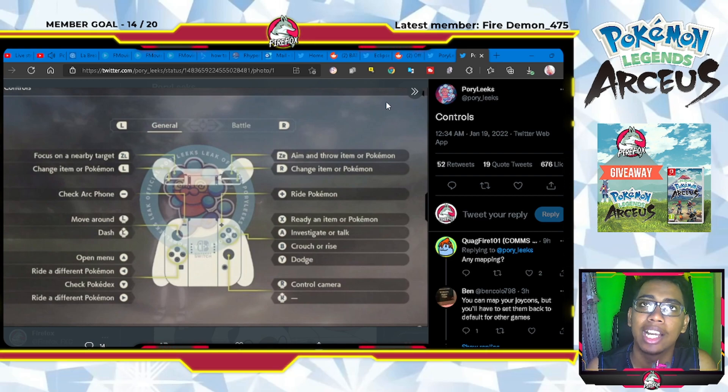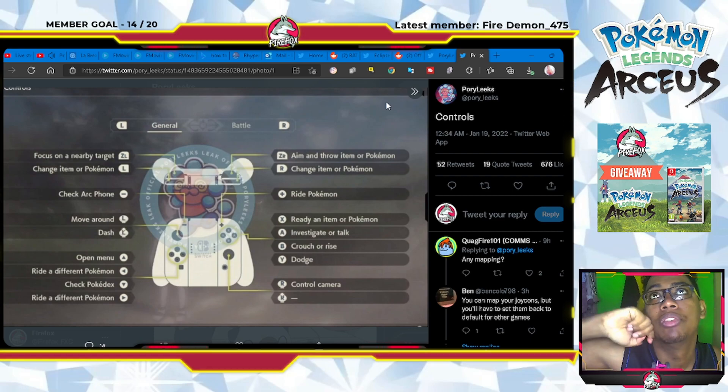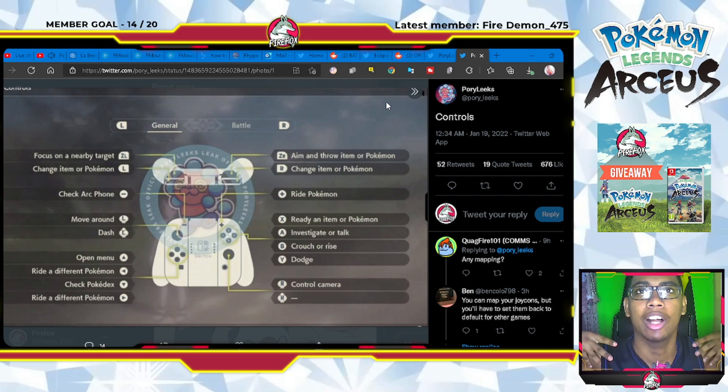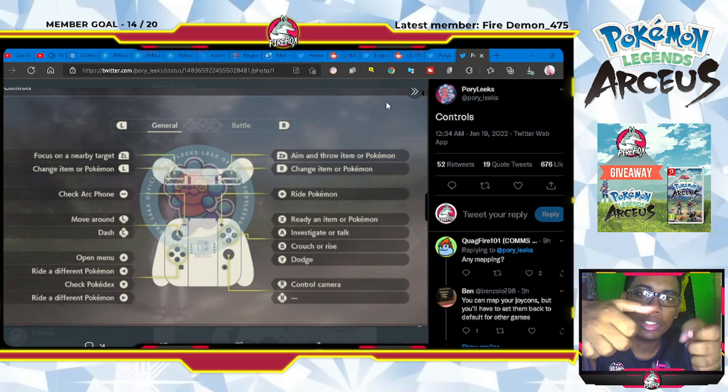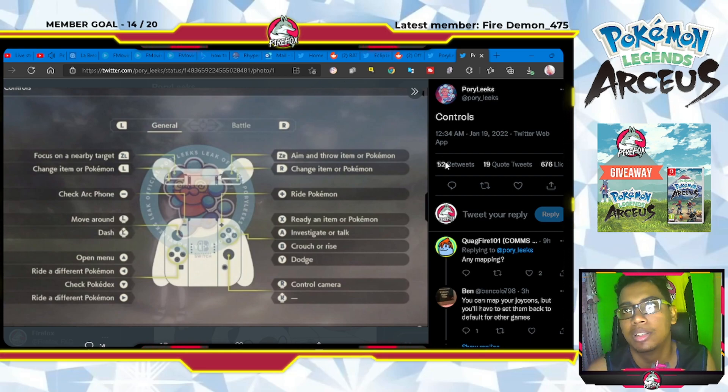Y is to dodge, which is important because some pokemon actually attack you in the open world. R moves your camera around. There may be no default option set for the right stick press, but you might be able to set one yourself — that's unsure at this moment. Left thumbstick to move around, right thumbstick to look around — very similar to any other open world game.